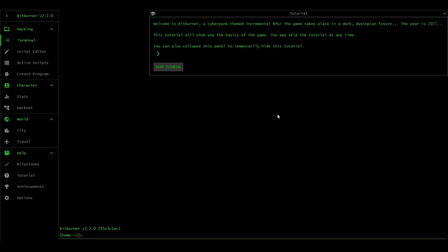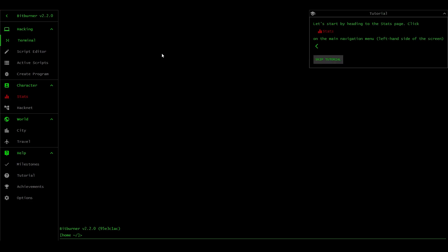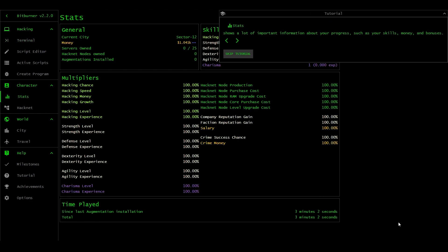Anyway, that's the setup - let's see how we go, because I don't remember anything and I'm kind of a lump of wood as well, so we'll see if I can figure it out. Welcome to Bitburner - a cyberpunk themed incremental RPG. The game takes place in a dark dystopian future. The year is 2077. This tutorial will show the basics of the game - you may skip the tutorial at any time. You can also collapse this panel to temporarily hide it. Let's start by heading to the stats page.